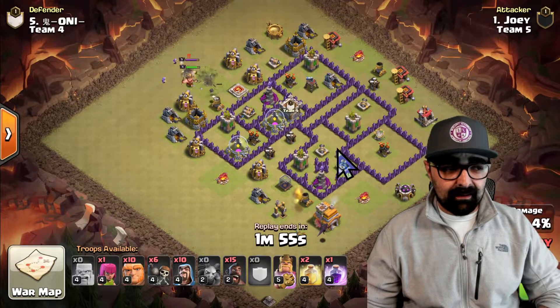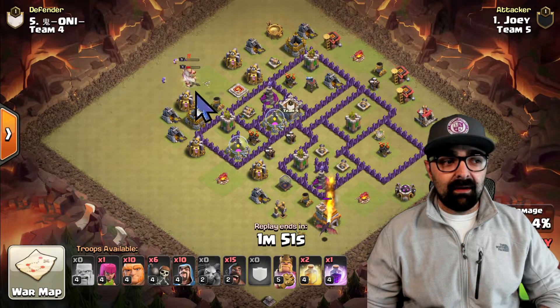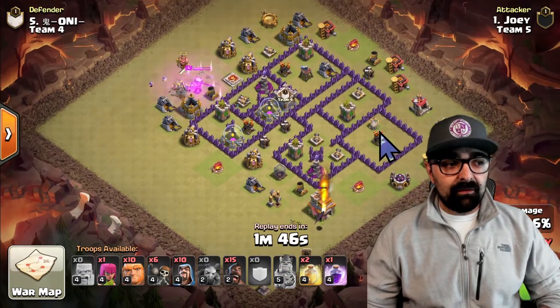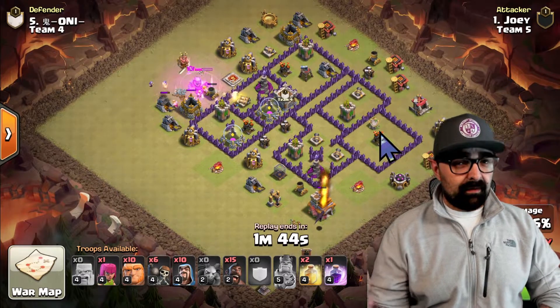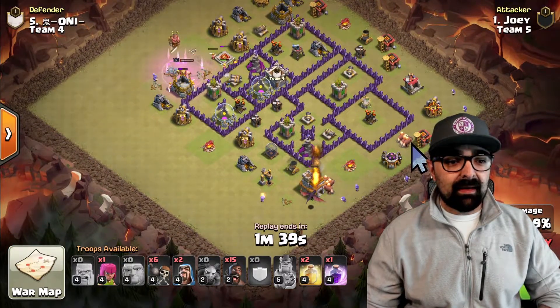That's one of the key defenses that you want to take out. If you're running hogs, you want to take out the clan castle and you want to take out the enemy king, which he's doing right here with the suicide king and a few wizards behind. He took out another key defense — clan castle done, the enemy king is done. He got an extra mortar out of it and now he's going to go on with the rest of the attack.